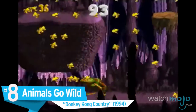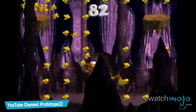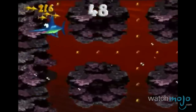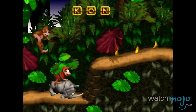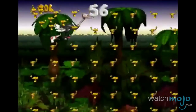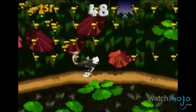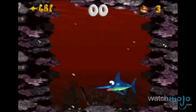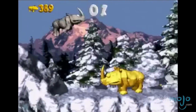Number 8: Animals Go Wild, Donkey Kong Country. It pays to have a few friends to help you out in your adventures. In Donkey Kong Country, you're able to take control of different animal buddies to help you traverse levels and even find secret levels. These are rooms which you can unlock, which allow you to continue to play as one of your animal friends, to collect tokens that grant you extra lives if you collect enough. Whether you're flying around as Expresso the Ostrich or destroying stuff as Rambi the Rhino.